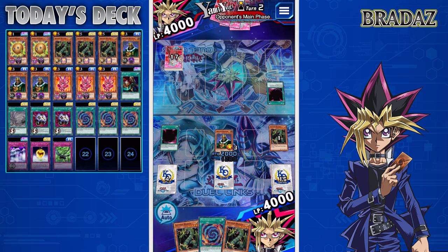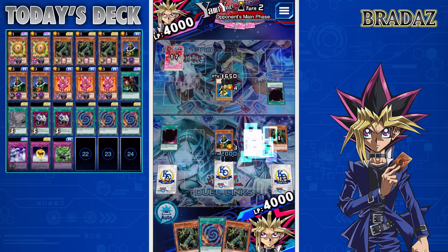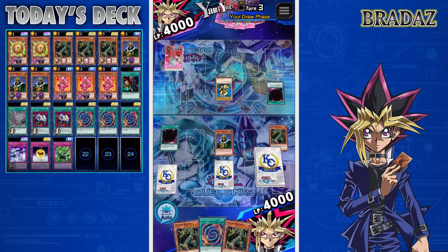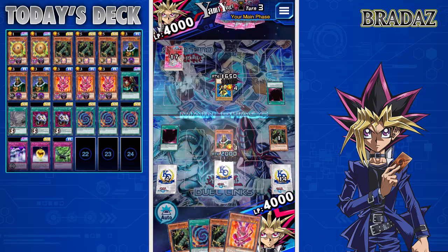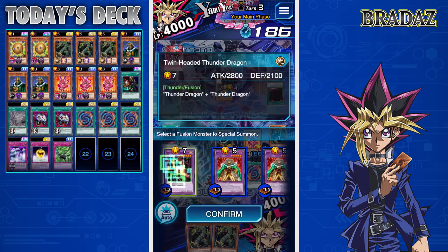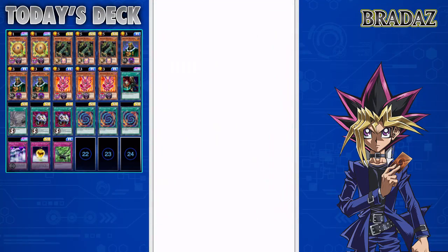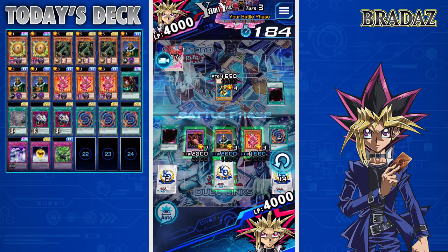It's a shame we can only have access to one of those right now, and people who weren't here for that free event don't have access to that card. The opponent played Guardian of the Throne Room and ended his turn. So the question is, do we go for a fusion summon? I'm going to go for Twin-Headed Thunder Dragon since I have the materials in hand. I could have gone for Dark Bolt of the Terrible, which probably would have been better, but let's see what we can do.